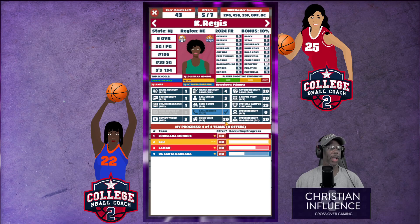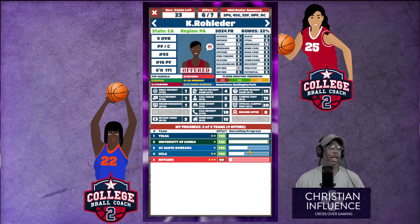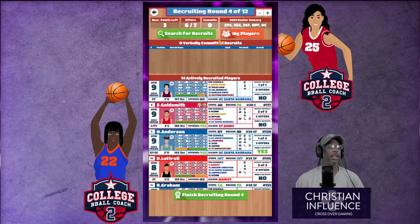Regis — we have to offer her. Let's attend a game because they really like that. That didn't do much of anything, but at least we got an offering out. She's announcing soon but we're way down, so let's go with Anderson. Let's go ahead and attend the game. That barely got us over her — let's just do something real quick.